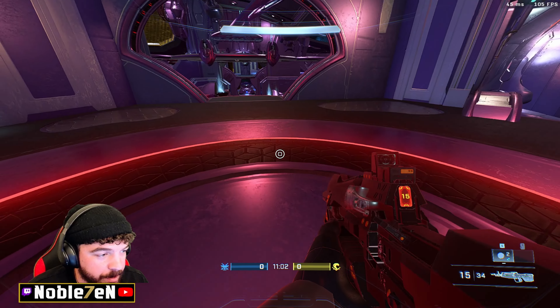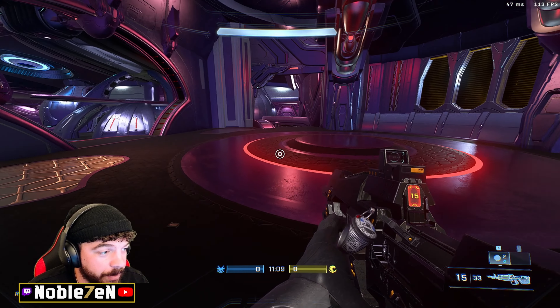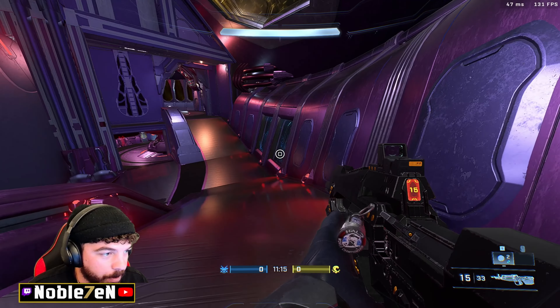Here we are in Inquisitor. We're starting at red base — blue spawn is straight across from us. The map will seem confusing at first but it's just a circle, you'll learn it relatively quickly. Going left from red base, counterclockwise: below us is red one, up top is red two, and right now we're in red street.